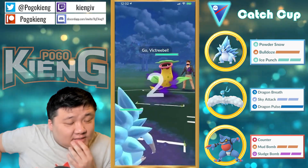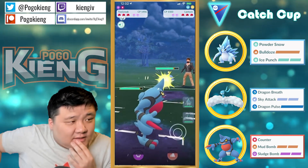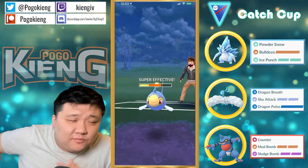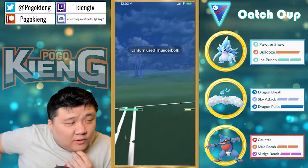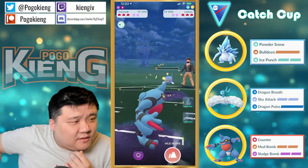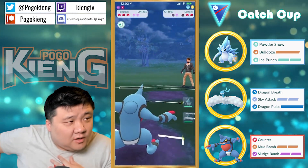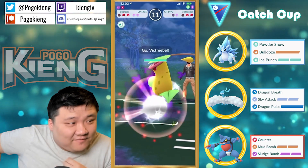Sandslash into Shadow Victreebel — it's a very good lead. Here comes Lantern. Toxicroak can definitely control switch advantage here, and they get to the moves roughly around the same time. Gonna no-shield that — interesting. I guess switch advantage is not overly important in this situation. KO through the shield — that's it, that's absolutely terrible for them.